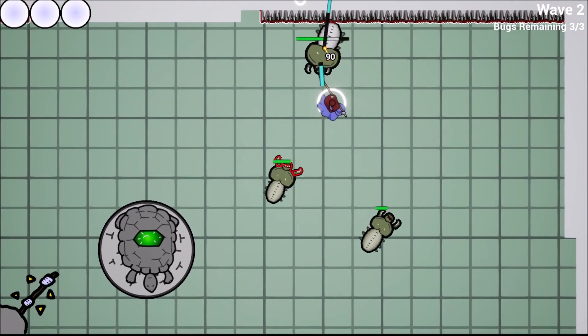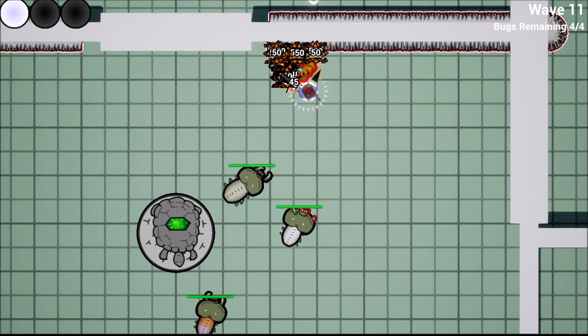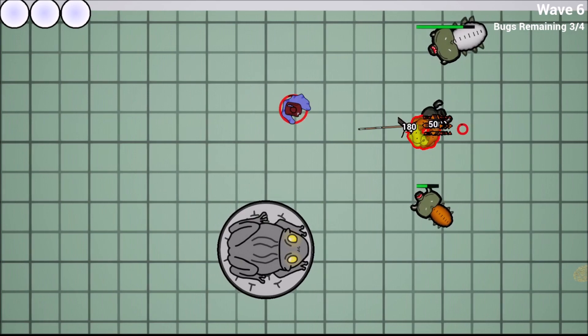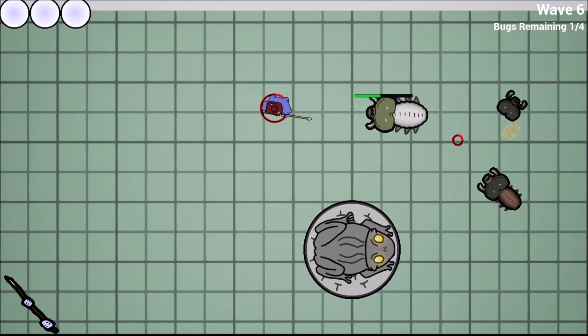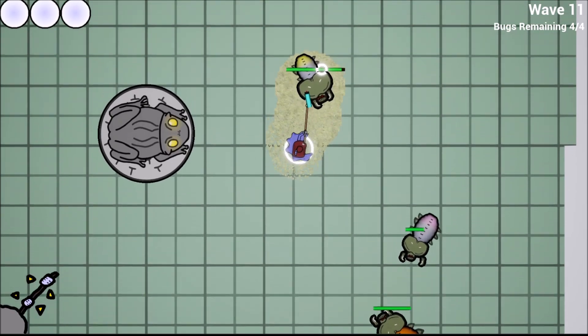Then we get variance. The orange one explodes when hit in the back, punishing you if you just stab it, but giving opportunities to cause friendly fire with a well-timed throw. The yellow one leaves a trail of slowing slime when grappled, making it harder to impale or shove.